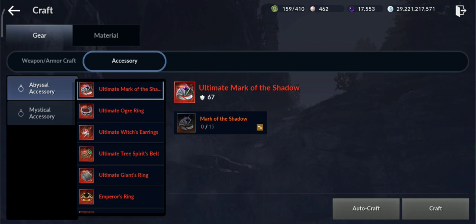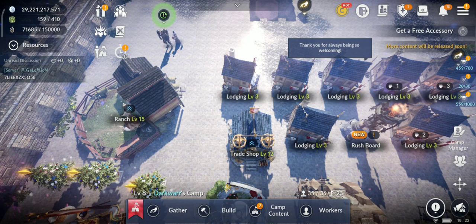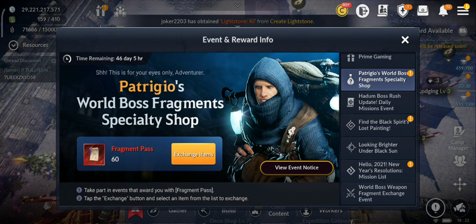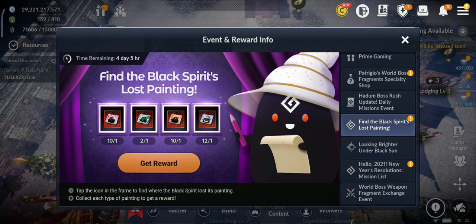But let's see how you can get those 60 or more orange accessories in case you don't have them already. It's always good to get something for free, or you'll have to put some work — you're gonna see exactly what you have to do. So it's related to this Lost Painting event.